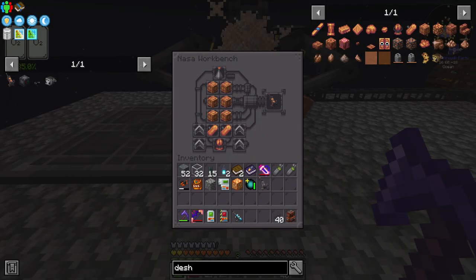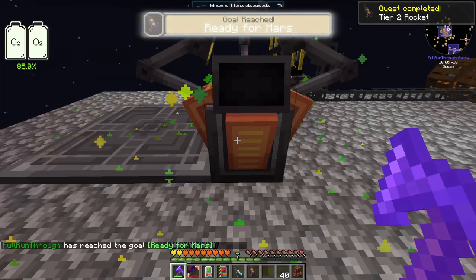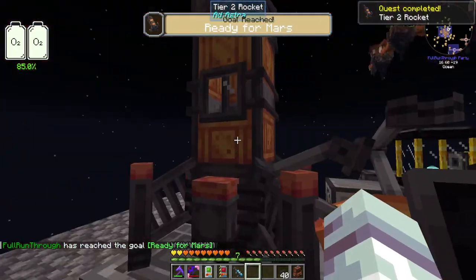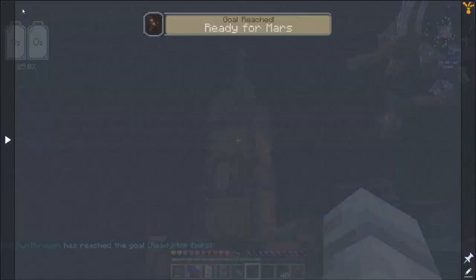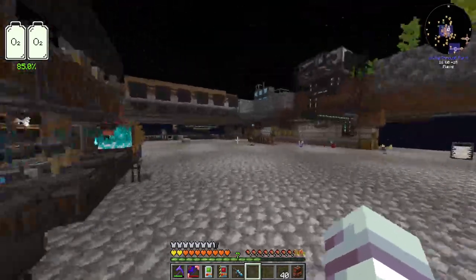Hello everybody and welcome back to another episode of FTV Skies Let's Play. I am making a tier 2 rocket — there she is. A tier 2 rocket doesn't give me any rewards, but it will get me to Ares, or Mars. Mars is also a barren wasteland — there is no natural life, no dungeons, and only a single featureless structure to be found. It is also the only known source of ostrum, a highly heat-resistant material.